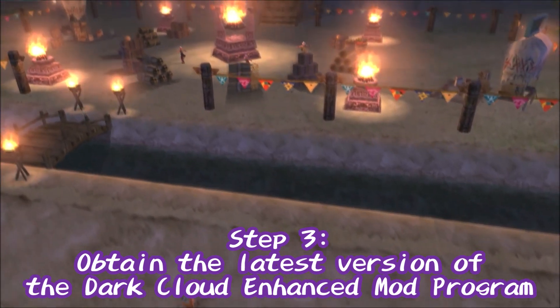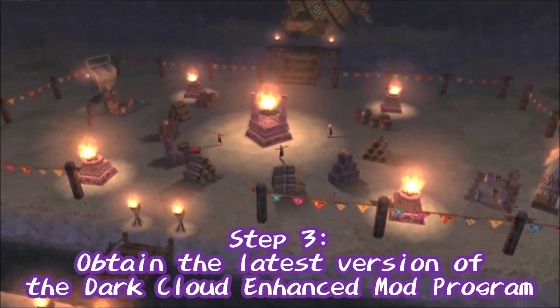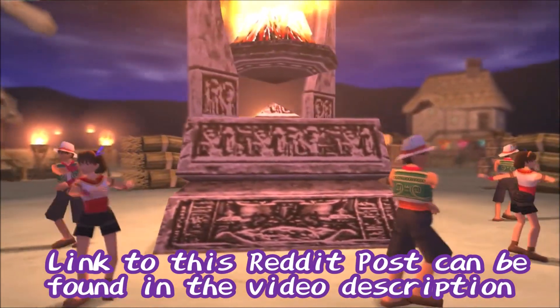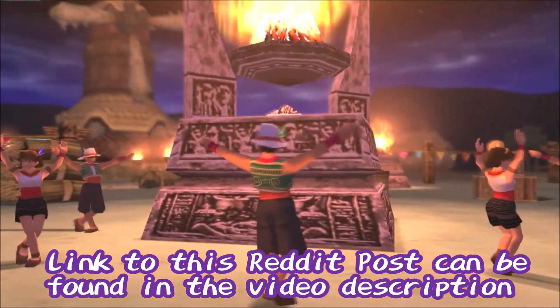Step 3: now we need to grab the latest version of the Dark Cloud Enhanced Mod Program. This can be found in the Reddit post linked in the video description. This Reddit post will send you to a Google Drive.